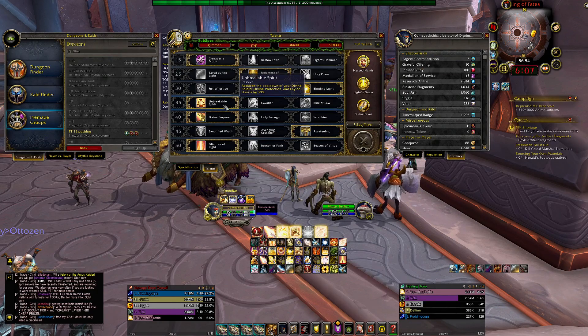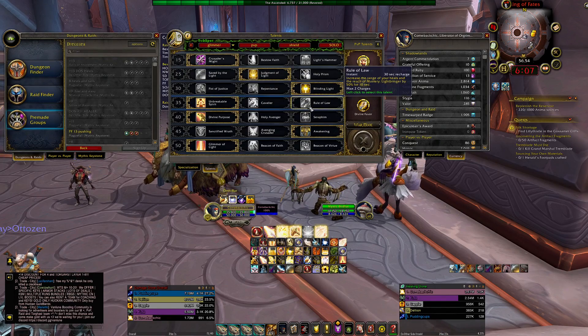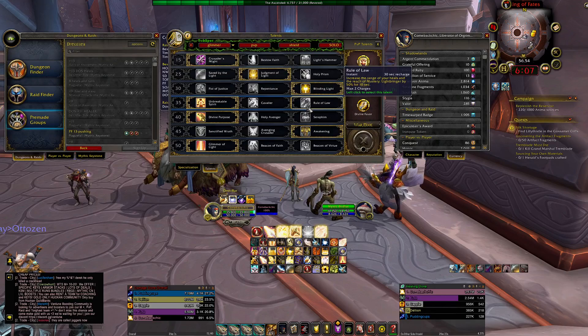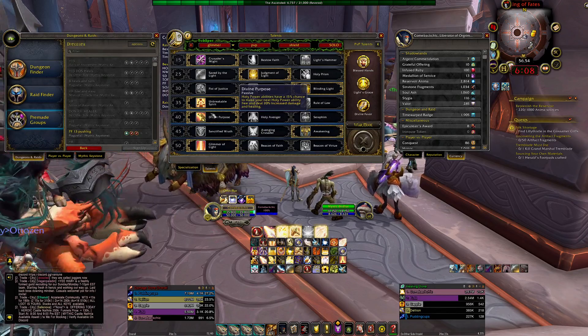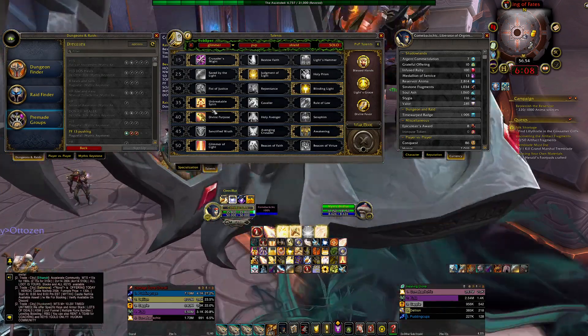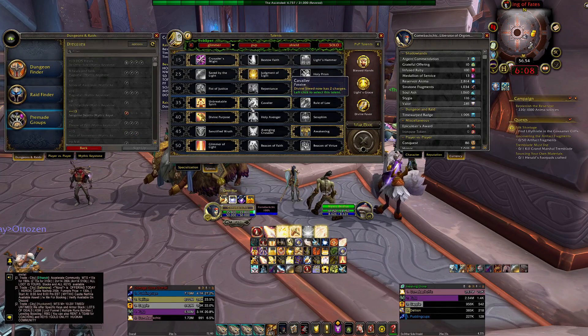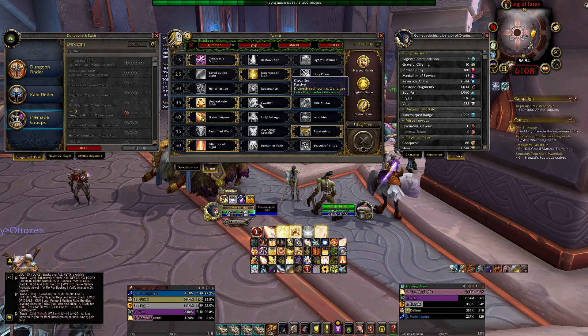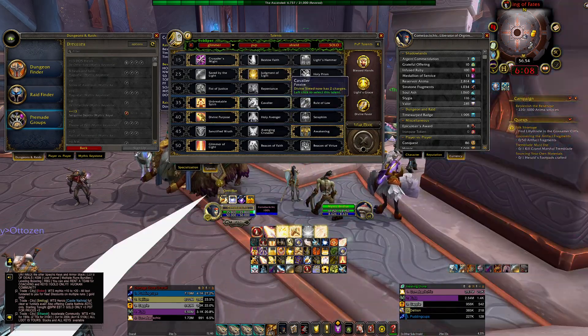You can go with Rule of Law if you're playing in a raid and everybody is scattered — it increases your mastery by 50% for 10 seconds, which increases the distance of your Light of Dawn and gives you more benefit from mastery. Cavalier is also good — like if you're doing Plaguefall and you have to dodge tentacles on the last boss, Cavalier gives you two charges of your mount ability, which is great alongside your bubble.